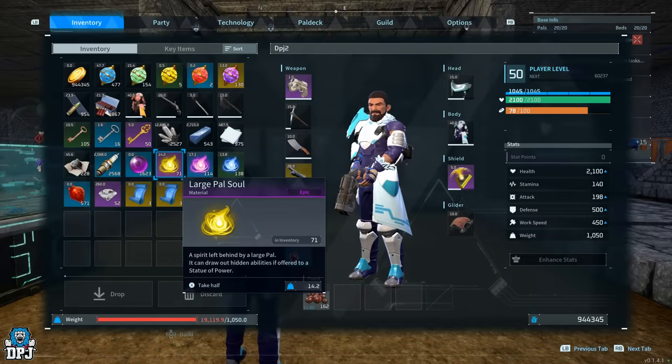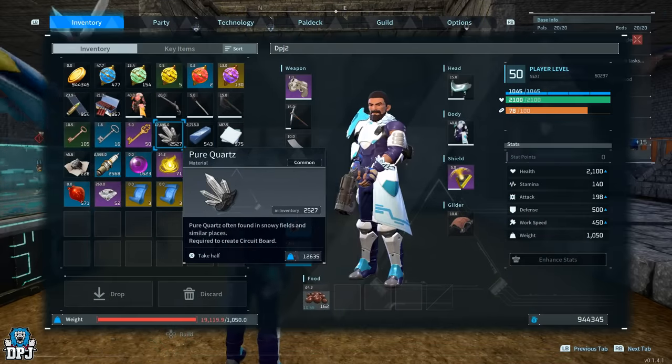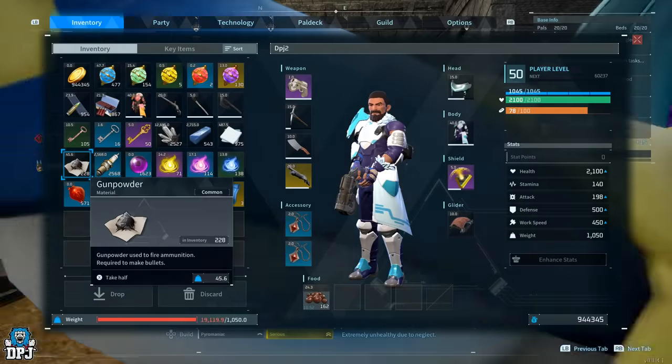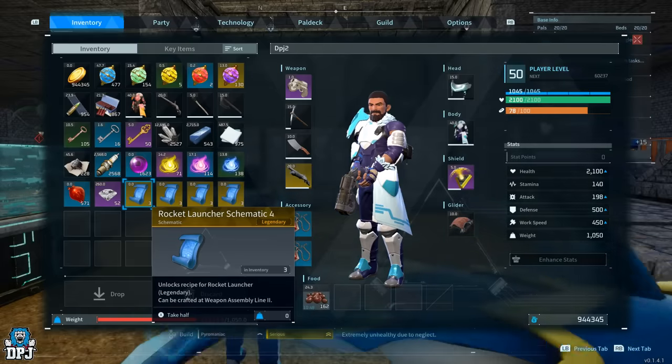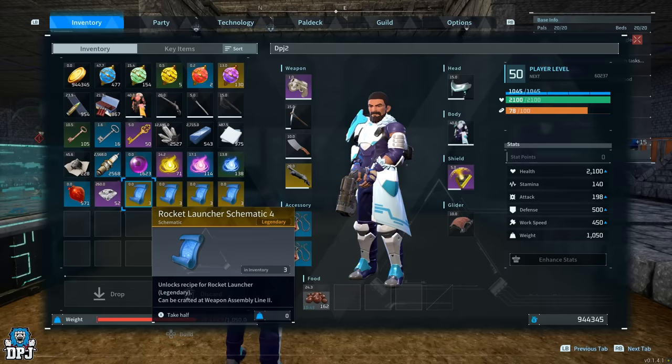So we all know of the older Palworld duplication glitch where you'd duplicate certain craftable items at zero cost to your materials, then break said item down and claim back the materials used to craft it — but you didn't use any, so you got a duplication of said materials. It wasn't very consistent for many people because it required a ton of great timing.